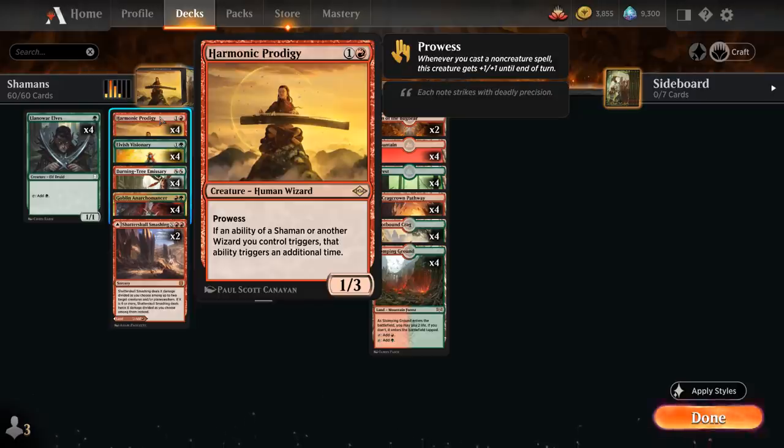One of which is Harmonic Prodigy, a 2-mana 1/3 Human Wizard — one of the few non-shamans in the deck. It has prowess and says if an ability of a shaman or another wizard we control triggers, that ability triggers an additional time. There's a ton of shamans with sweet enter-the-battlefield abilities in the deck, as well as other triggered abilities that Harmonic Prodigy can double, leading to some very explosive starts.